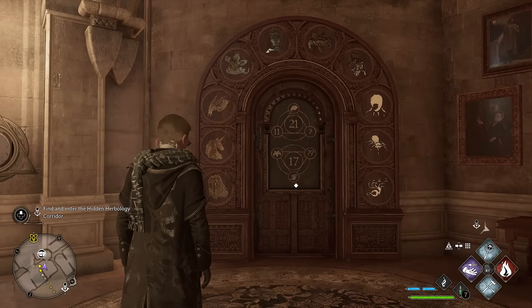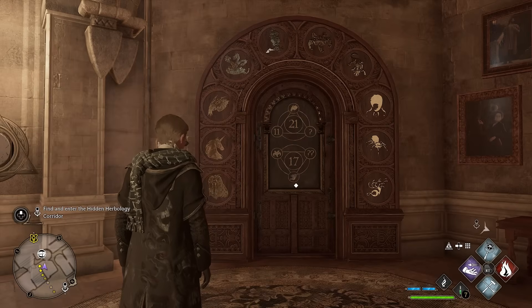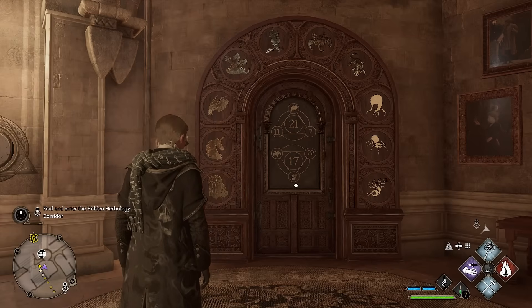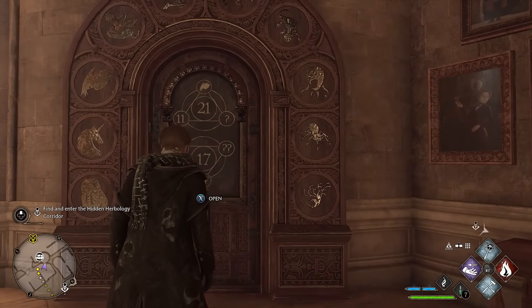If you have a look at the archway that goes around the door, that is a symbol. Each of the symbols represents a number. It starts on the bottom left-hand side being zero and goes up and around until you get to nine. As an example, the spider on the right-hand side is the number eight.